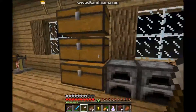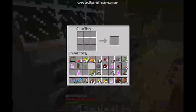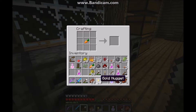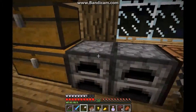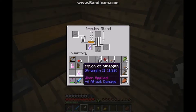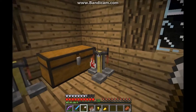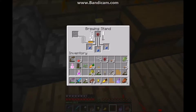I'll craft a potion of night vision. With a gold ingot you turn that into nuggets, then you get a carrot, put it in the middle and surround it by nuggets — that gives you a golden carrot, which has a high saturation. I'll also turn this poison potion into a projectile by adding gunpowder, which will combine the mixture. I'm getting some more awkward potions ready so I can make some night vision potions.